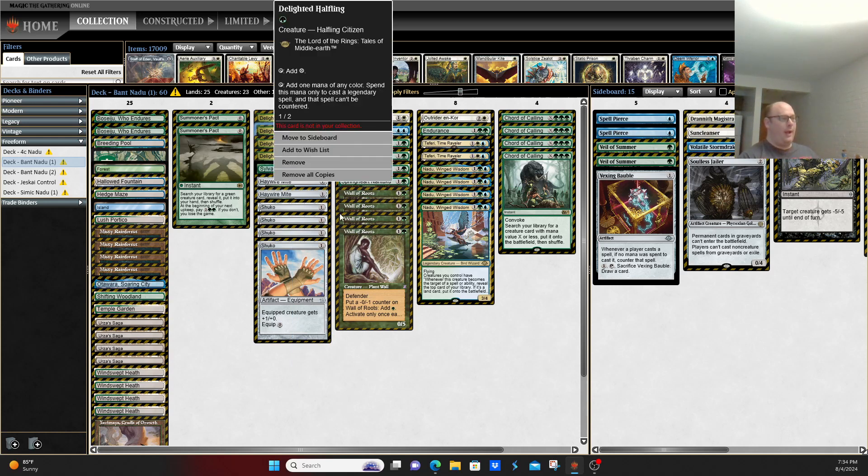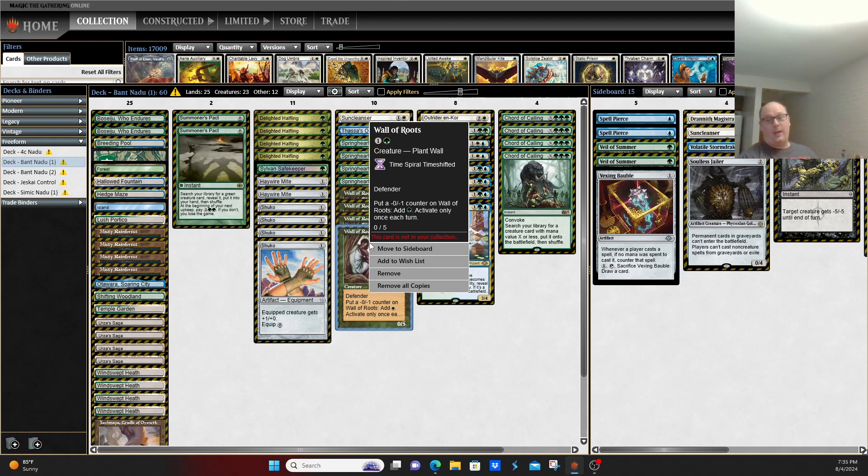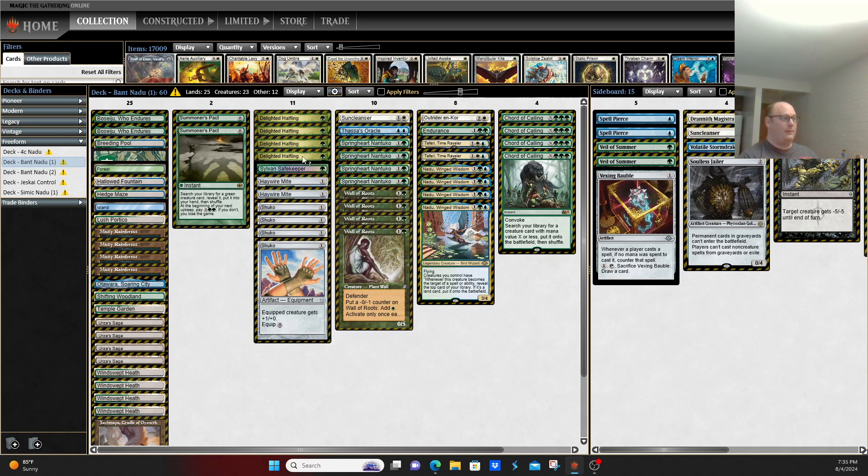You have Delighted Halfling and Wall of Roots as your acceleration package — the same you used to see out of the Yawgmoth decks — to be able to play your creatures a little bit faster. Sometimes it's Delighted Halfling on one, Urza's Saga on two, cast Nadu on turn three. Or cast Urza's Saga on one, cast Springheart Nantuko on two, Nadu on three, and kind of win the game.